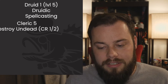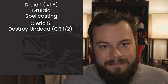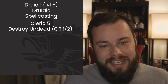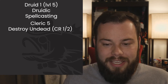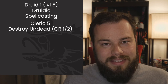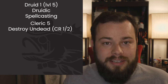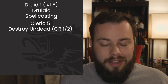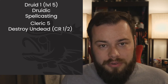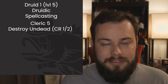Next we go back to Cleric — Cleric 5. We get Destroy Undead up to CR 1/2. The main reason I'm coming back right away is Haste and Slow, two of my favorite spells. There are a lot of things vying for your concentration, which is part of what makes the Channel Divinity subclass options so weak — they both take concentration. I really tried to build around the Cleric 6 ability but just could not make it work.